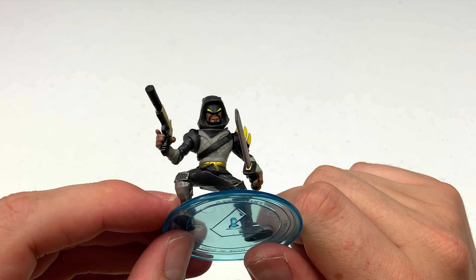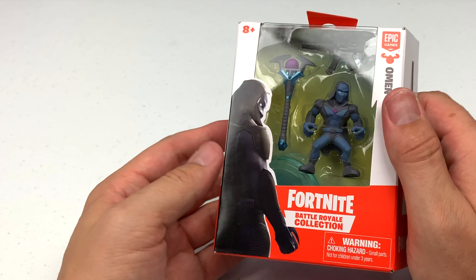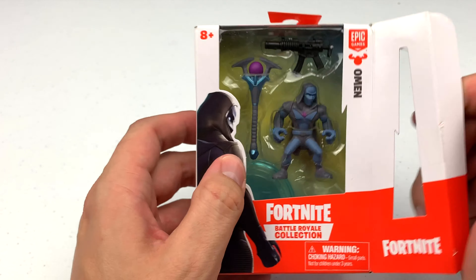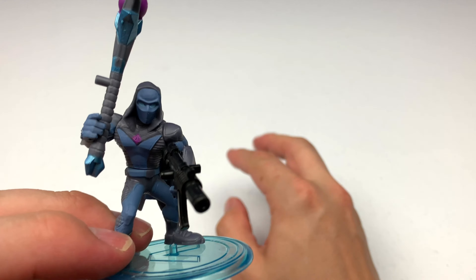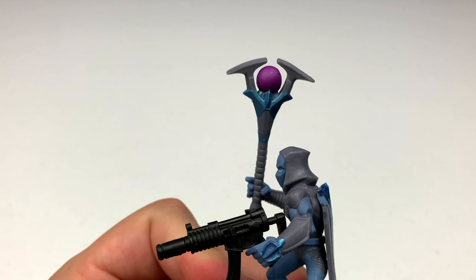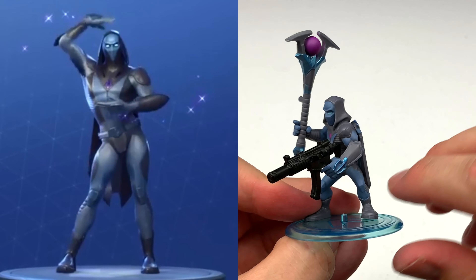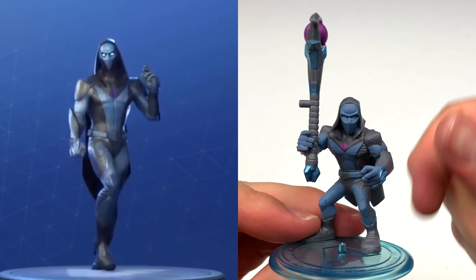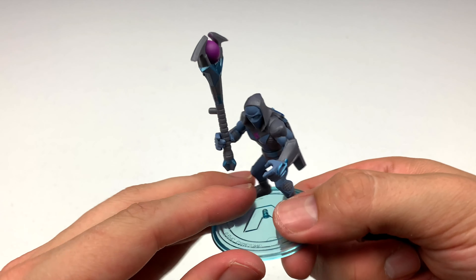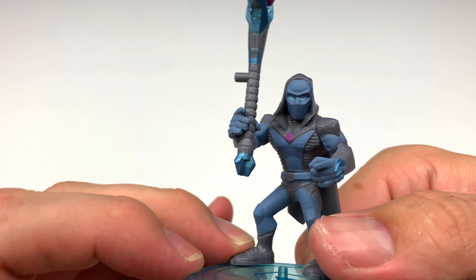That brings us to our last figure of the evening — this is Omen, looking ominous. Omen out of the package looks like a He-Man villain, or maybe a magician or some kind of evil wizard. Take a look at that pickaxe — it actually looks like a magic wand with a purple pearl at the top. He has such a magic feel that him holding a machine gun kind of looks silly; I think he'd look better without it. Now go cast some spells — cast magic missile, attack that darkness. This is the Omen.